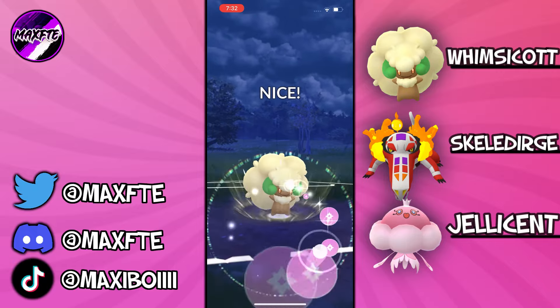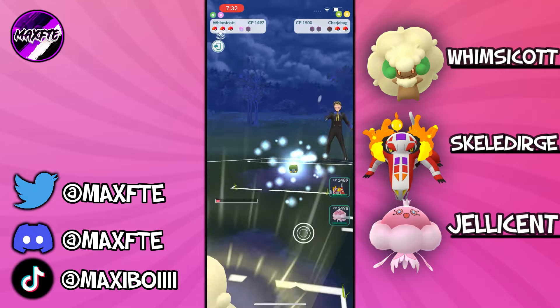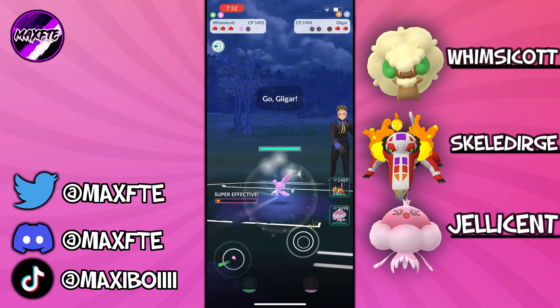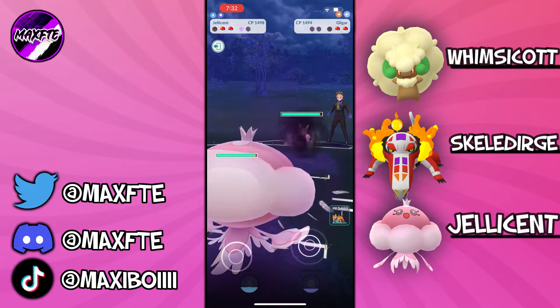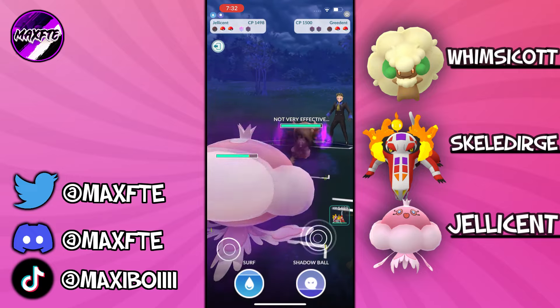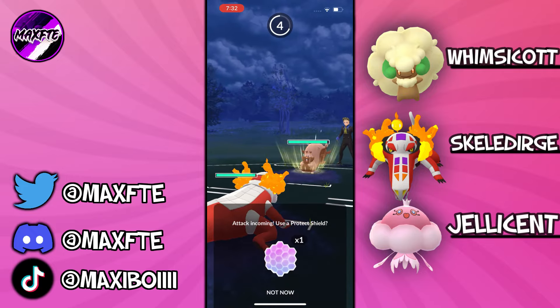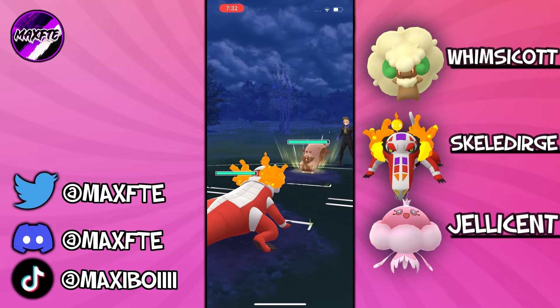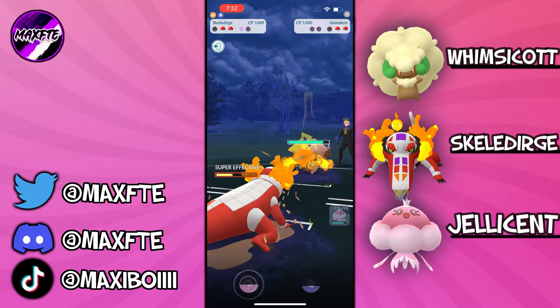Obviously you do have to spend shields for the Poliwrath matchup. However, getting that switch advantage is quite nice. As you can see even here, I've got Switch Advantage and Shield Advantage with this matchup, which is really good. Skeledurge is another one that I think is really, really a strong Pokémon — not even just for this meta, but Great League in general. I think the Incinerate buff did wonders for that thing.